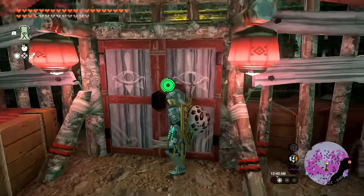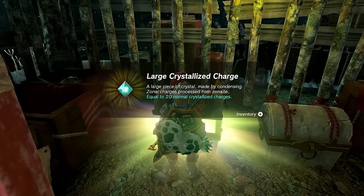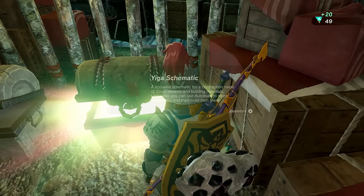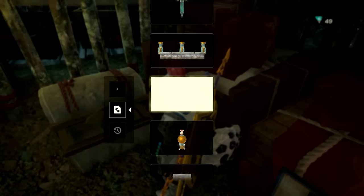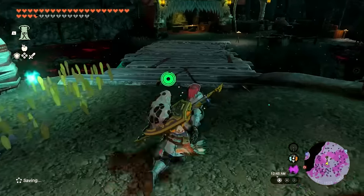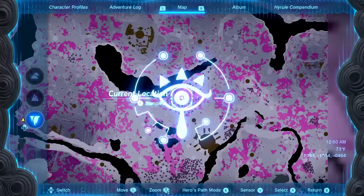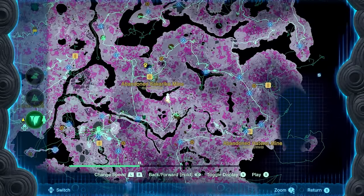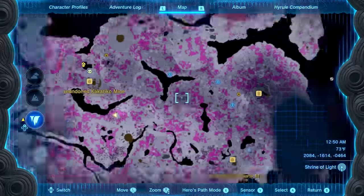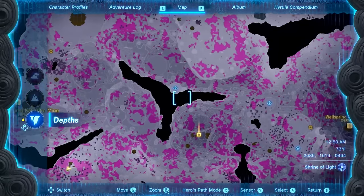I don't want any more gloom experience — I've put my time in. Grabbing some crystallized charges — 20 more points. Over this way we'll get a Yiga schematic: the scatter trap. I'll also grab the arrows the Yiga fired at me — free arrows, I'll take them! With that done, this area is pretty well cleared out. I see another one down here that has me curious — probably one of the mines.